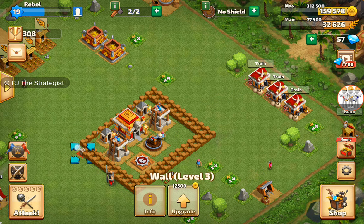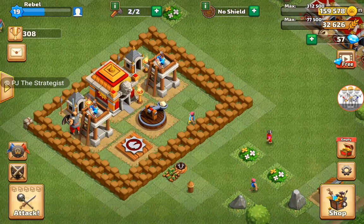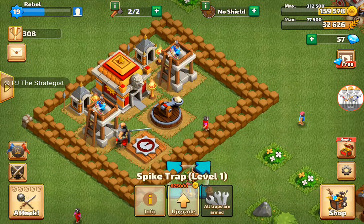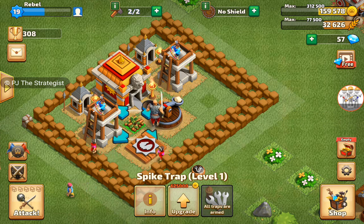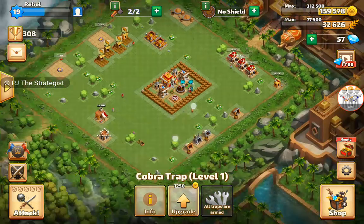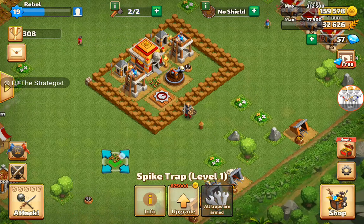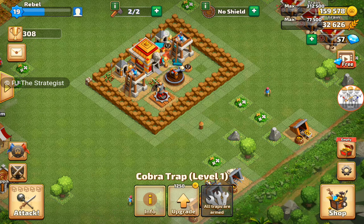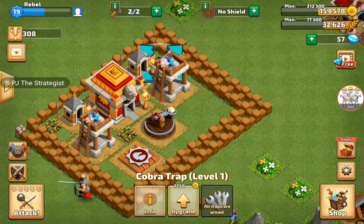One more stone here. So this is the wall formation. I'm going to put a spike trap here and a small cobra trap there. Whenever someone attacks, the guard posts will be affected by these cobra traps and spike traps.